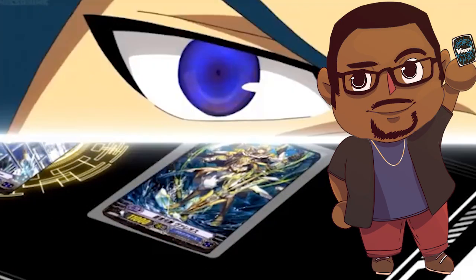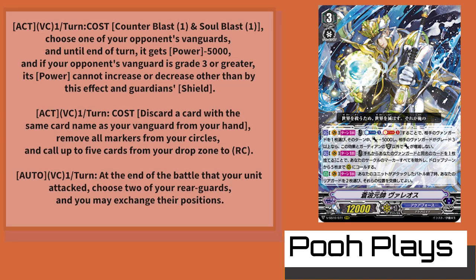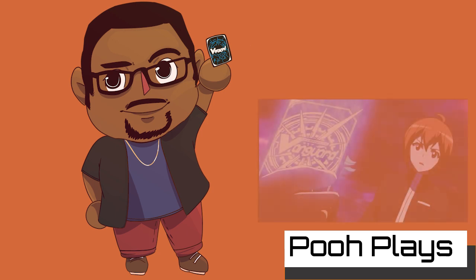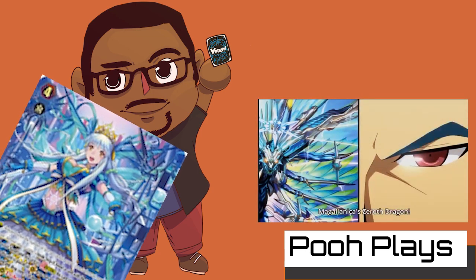Next, the cost is the same card as the vanguard. If you discard a card with the same name as your vanguard from your hand, remove all markers from your circles and call up to 5 cards from your drop zone to rearguard circles. And even more: once per turn, at the end of a battle that your units attack, you can choose 2 of your rearguards and exchange their positions. Hmm, this sounds so familiar, yet I can't put my finger on it. Ready?